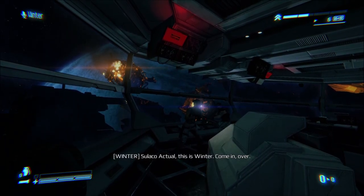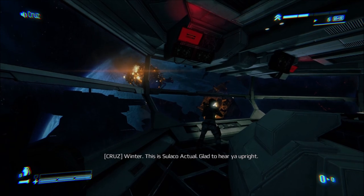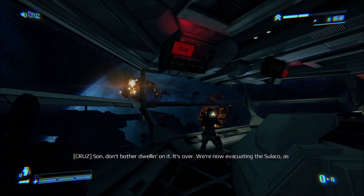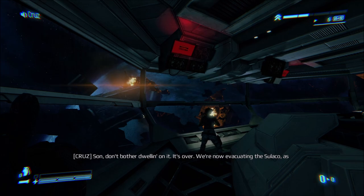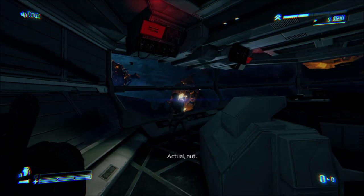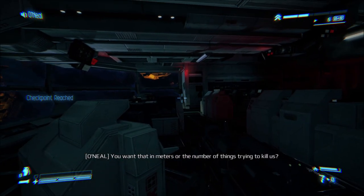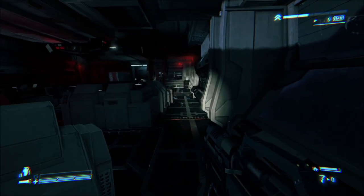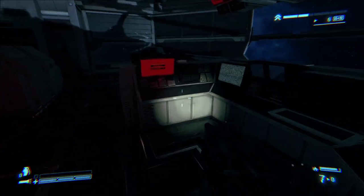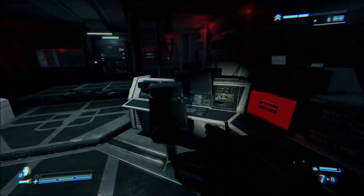Sulaco Actual, this is Winner — come in, over. Sulaco Actual, do you read me, goddammit? Winner, this is Sulaco Actual. Glad to hear you upright. Sir, we're at the bridge — just got here too late. Son, don't bother dwelling on it. It's over. We're now evacuating the Sulaco as well. Raider 6-5 will wait for you, but don't make us wait. Actual out. How far from the dropship are we? Want that in meters, or the number of things trying to kill us? Same number? About 400. That could've gone better — no question about it.